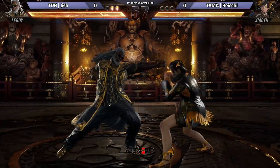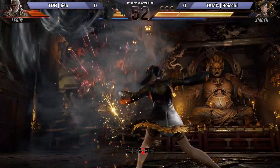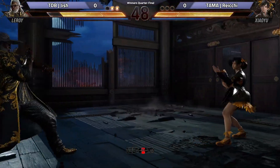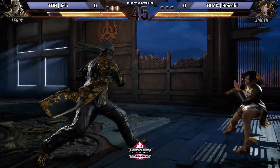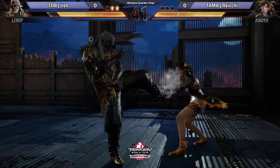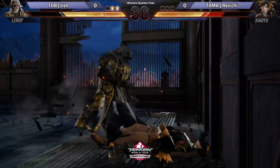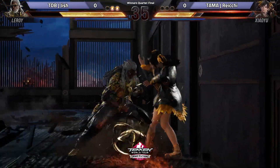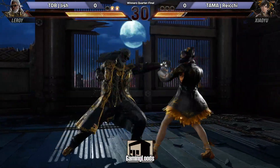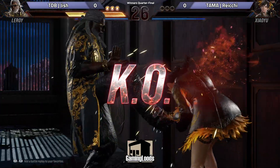Gets a counter hit but doesn't get the conversion he wants. Gets AOP'd into launch. Rachi going to the wall — drops the combo. Spinning around, looking to create some whiff scenarios. Jish keeping it controlled, gets a nice little hit, stomps him, stomps him again, cancels it.